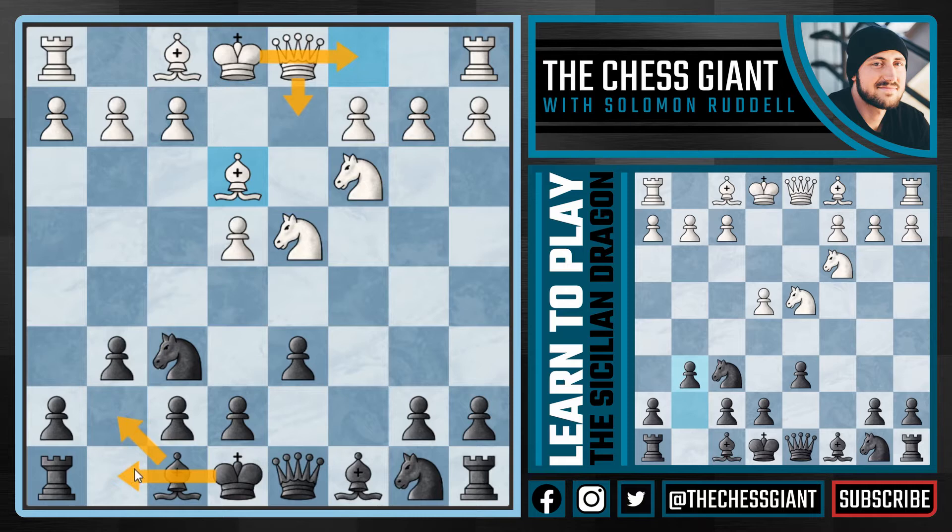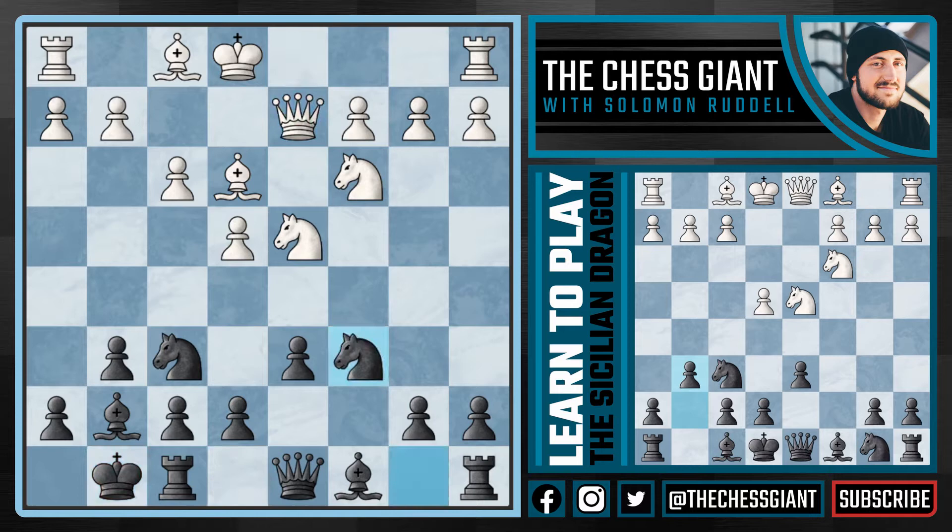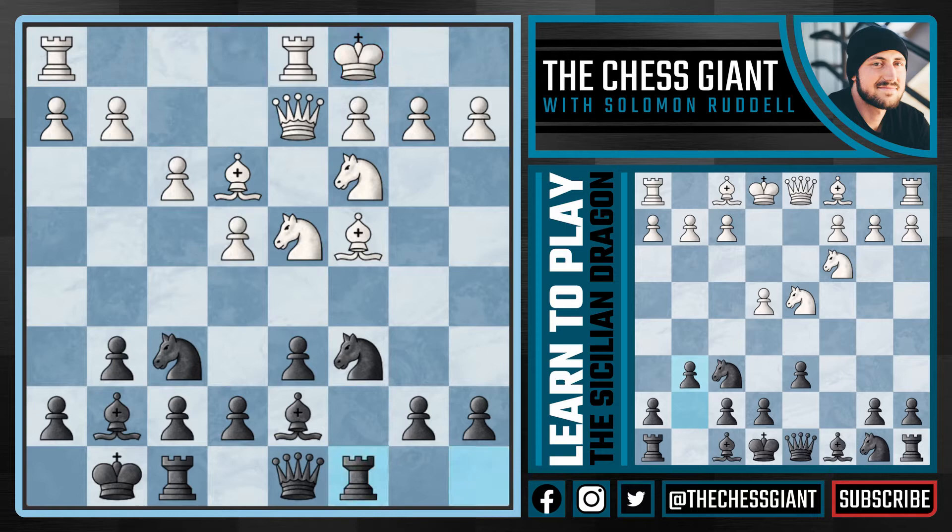Here we're going to play bishop g7. After f3, we're going to castle kingside. No matter what white does here, we're going to play knight c6. After a move like bishop c4 — a very aggressive and good move from white, putting the bishop on a very active diagonal and attacking that f7 pawn — we're now going to play bishop d7. After castling queenside, we're going to play rook c8. The rook on c8 is a vital idea in the Sicilian Dragon, and in this position we're putting pressure on both the bishop on c4 and eventually the king on c1.